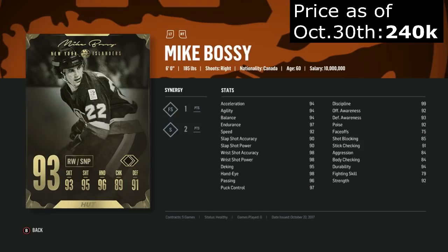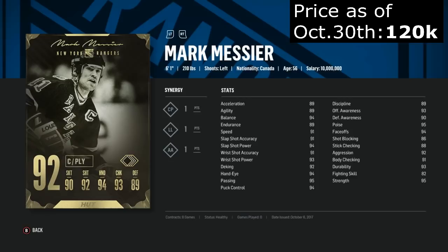Bossy is like Robitaille, except he's a way better skater. Lethal wrist shot, amazing puck handling, 97 endurance. This is a crazy good card — just not very physical, but about average size. Messier was going for like 400k on release and now he's going for around 100k. He's a 92 overall with not so great stats, but for 100k it's better. This card should not be going for 200k plus — which it's not, so we're good. He's got below average skating, but a powerful shot and good puck handling. Where he really excels is at the faceoff dot with a faceoff rating of 94. The synergies are also really bad — Clutch Player is decent for wrist shot accuracy, Locker Room Leadership is good for awareness but only if you activate it, and nobody wants AA.